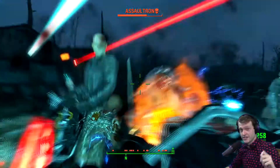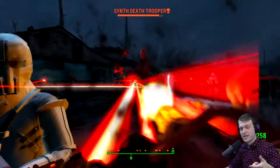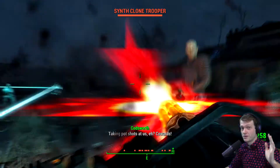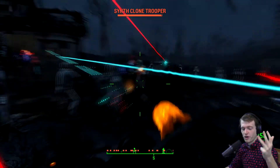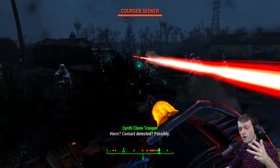What it has is for each of the settlements you can spawn in a raiding group at either easy, medium, hard, or insane difficulty, and you can spawn in multiple types of raiders. There's just the regular raiders, the mutants, gunners, Brothers of Steel, Institute, Zombies Fast and Slow, Deathclaws, and Robot Raiders.